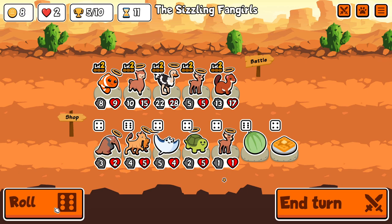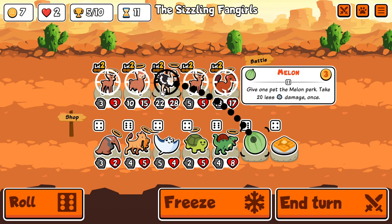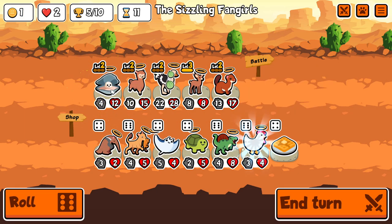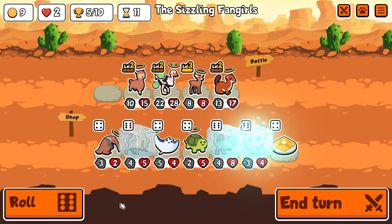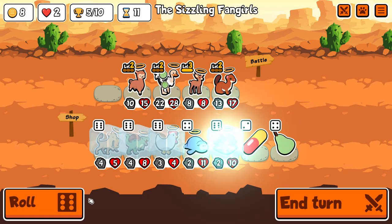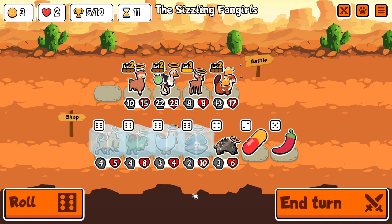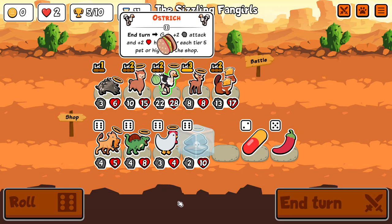Ostrich is kind of an awkward pet in that you have to freeze stuff in the shop. I think here I just take the deer because I can get a double level up, and we actually get oysters so that's pretty good - helps look for other stuff. It's chicken but I'm not going to use it. I do decide to freeze all the tier 6s. Obviously the problem with ostrich is that if you're freezing stuff in the shop it's going to be difficult to find them all. However, the alpaca triggering 2 level-ups per turn basically dramatically increases your chances of finding ostriches - that would be about a 1 in 5 per turn if you're getting double level-ups every turn.